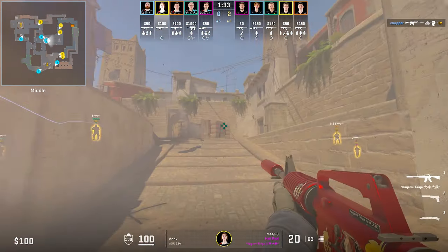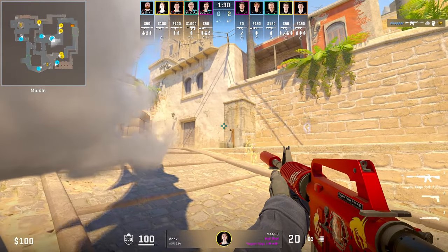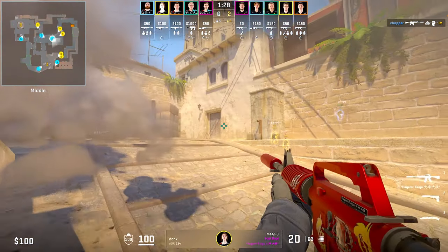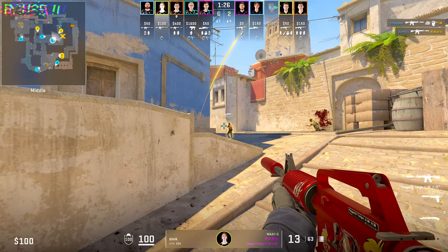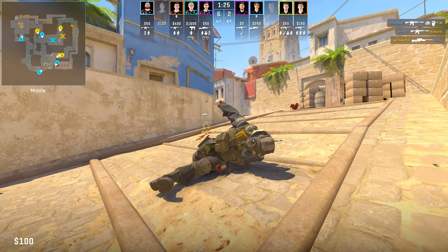When Donk throws the smoke, he will start slowly making his way up, waiting for the smoke to fade. When the smoke fades, he sees Alexei B peeking out, but Zortix gets the kill. Afterwards, Donk peeks out even further trying to fight Wonderful, but unfortunately loses the fight.